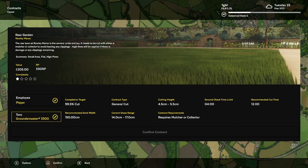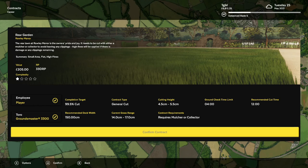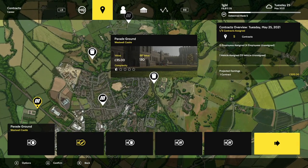What I recommend is just starting up the rear garden at Rally Manor using your Toro Groundsmaster 3300. You can do this now if you prefer, or wait until you're done with everything else. But honestly, it's not a bad idea to just get it out of the way now. You're not going to be doing too much more mowing once we get into June. I'm going to show you the method now and refer you back to it later on.